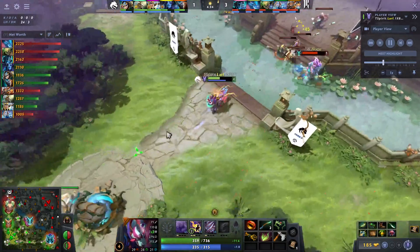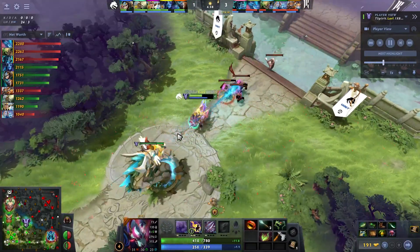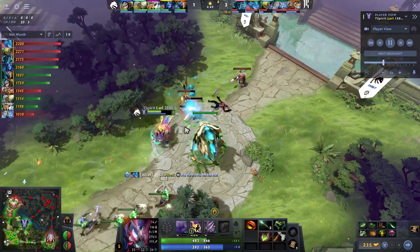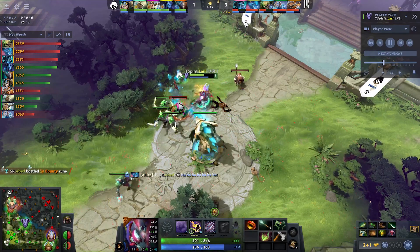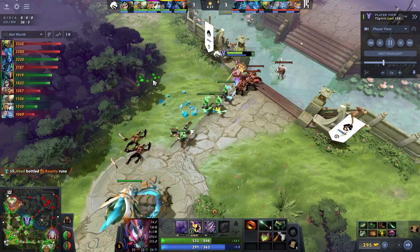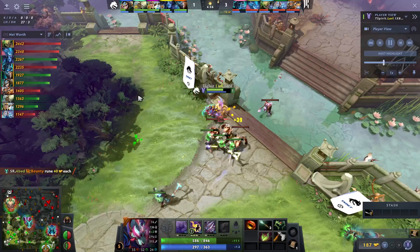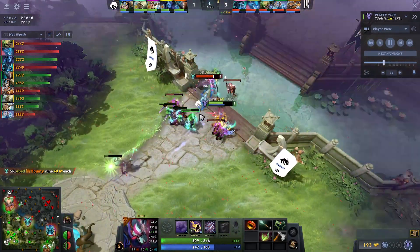Bottom lane the creeps are onto the tower — not going to be a concern for the PA though. This lane should shove out in Shopify's favor with creep equilibrium. They might even be able to get the hard camp pull as well. Getting very close to the Cornucopia, so that's going to be their health regen for the lane.